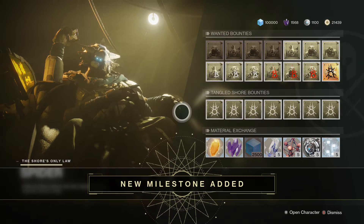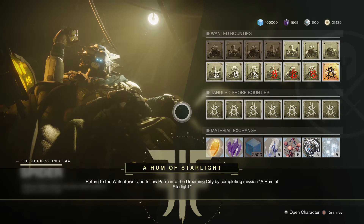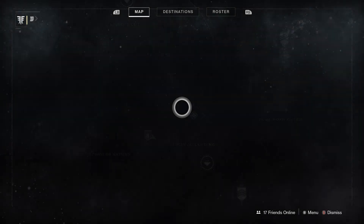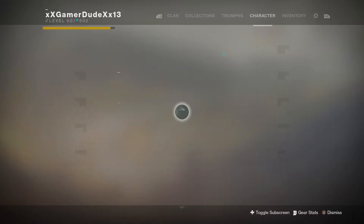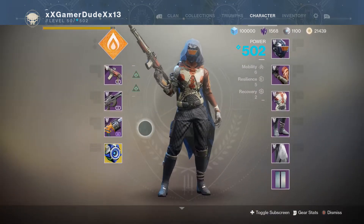A new milestone is added and that unlocks the next mission: 'A Hum of Starlight.' This mission requires you to be at least power level 500. I'm at 502 so I should be good enough.